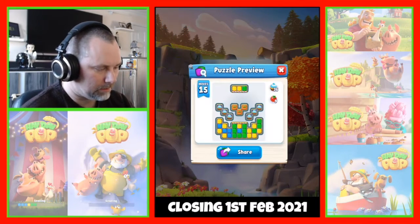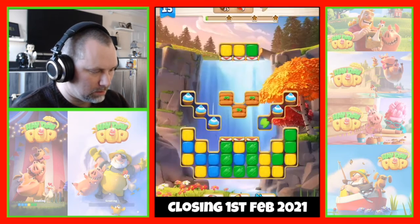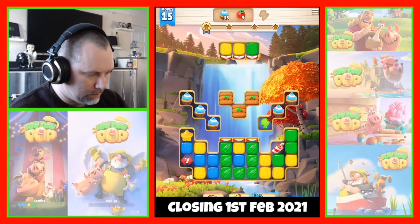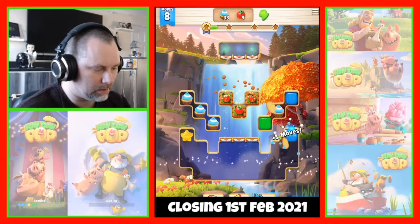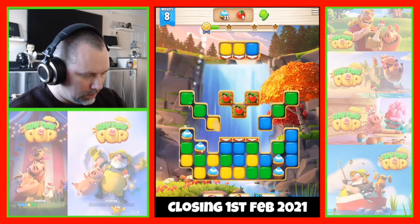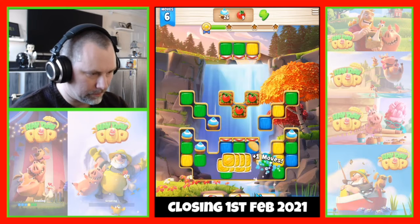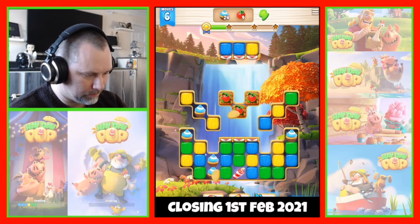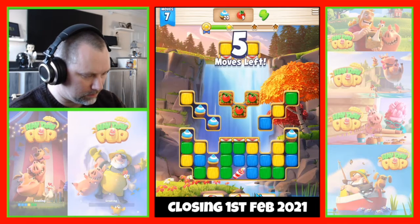Let's take a look at the next one — we need 36 cupcakes and nine tomatoes. Let's do the greens in the center. Can we get some sort of rocket going? No we can't. We'll use that dynamite — right, there's a rocket now. Do a combo. We're collecting some cupcakes as we go. I could really do with another rocket — I need combos to get to the tomatoes.